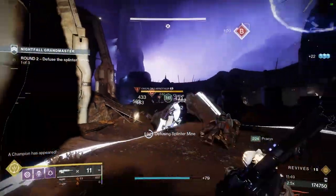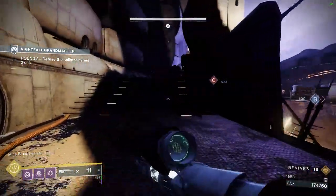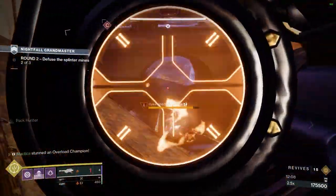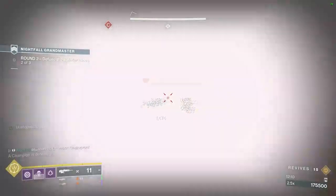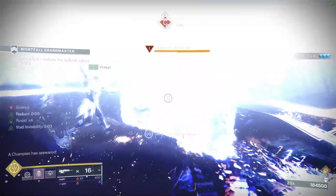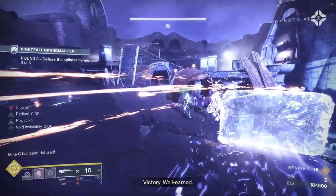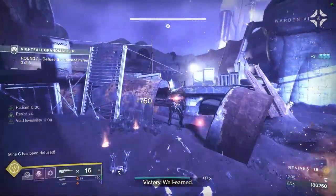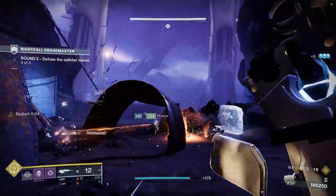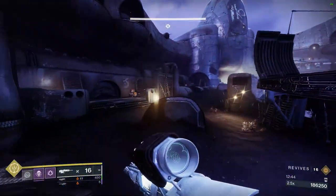Once A is captured, mines B and C will spawn, at which point move to mine B and capture it as a team. Next, stick to the left balcony and kill the Overload Minotaur together. After killing the Overload Minotaur, move to C as a team and capture it together as well. Alternatively, an Invis Hunter can take C safely by themselves without worrying about the ads. You don't need to be lightning fast, but keep a decent pace — play together and focus mobs together and you will be fine.